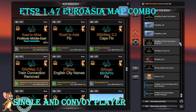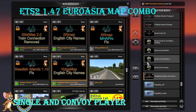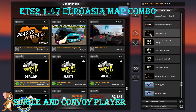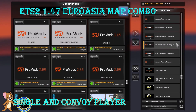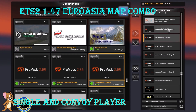Then SR Map 2.0 Cops Fix, and SR Map 2.0 Train Connection Removed — the Train Connection Removed is optional. Then we have Volga Map model and definition and English City Names, followed by Road to Asia Assets, Models 2, Models by Terramaps, definition map, and Road to Asia Fix. This fix fixes crashes at some Korean tour booths, so it is mandatory.